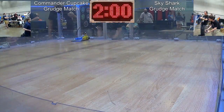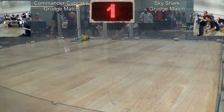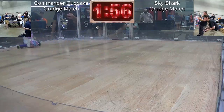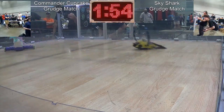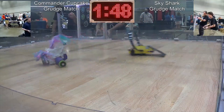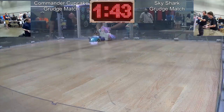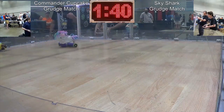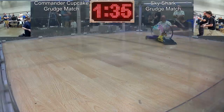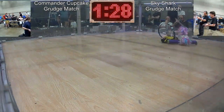We were lucky enough to get a fourth and final match — Commander Cupcake versus Sky Shark in a grudge match. Sky Shark uses two tank treads and two brushless motors, it's really fast and kind of unstable — a really interesting design that started out as an RC car. It's kind of been the fun bot at CIRC, and I think that's why they called this match out because I kind of stole the crowd's hearts with my little piñata bot. We push each other around back and forth.